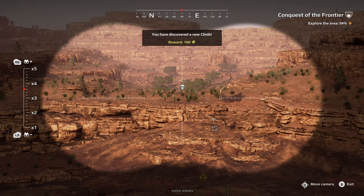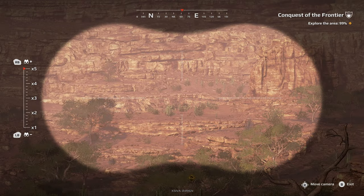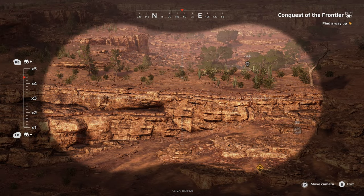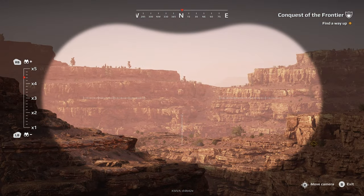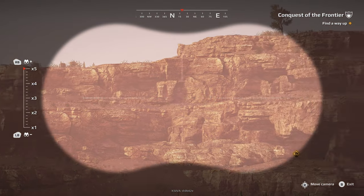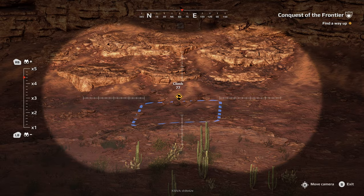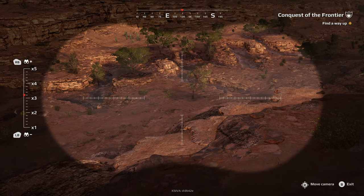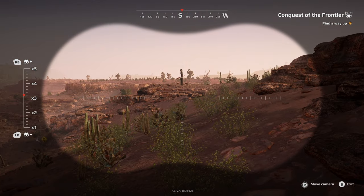We've got another climb — there we go, first airdrop. How good is his view? Nothing out that way by the looks of it. That's definitely a climb — look at that. I think that's those that are pinging. There we go, that's what he's found. What is that though? Keep pinging. Right, let's get moving.